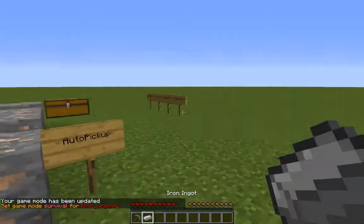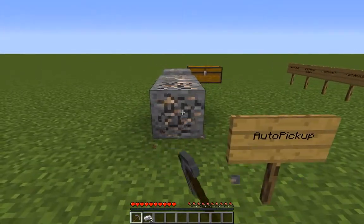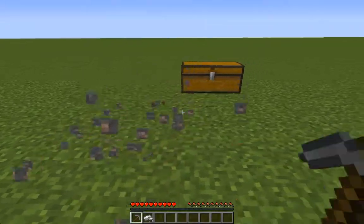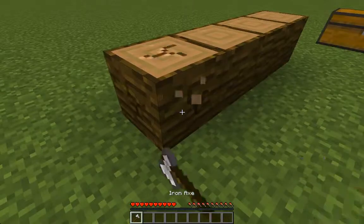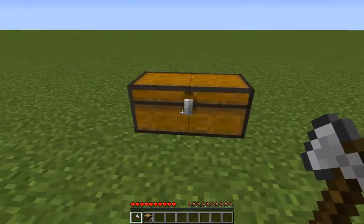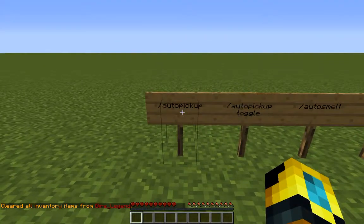It's instantly in my inventory. There are a couple of options I'll go over, like where it automatically smelted it. I'll go over that. So when you mine some ore it automatically goes in, and as you can see it's working. Let's go into some of the commands. To reload the config file it's slash auto pickup.